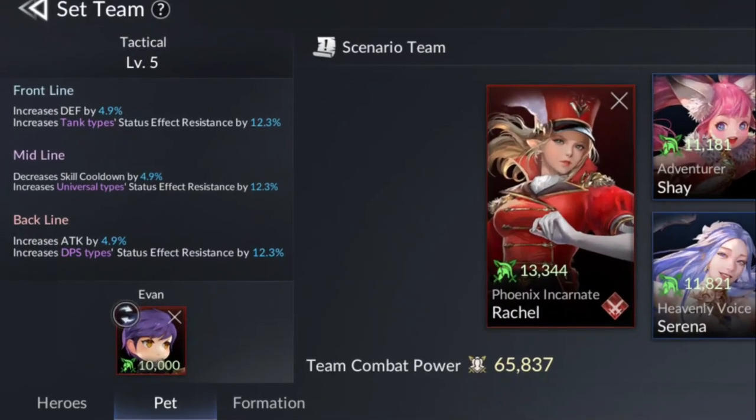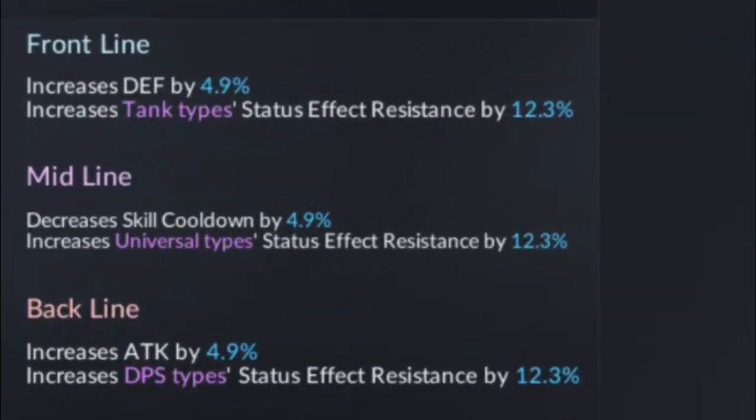The formation I chose is Tactical. This will increase status effect resistance of all heroes, increase the tank's defense, decrease skill cooldown of Serena and Shay so they can heal faster, and increase Rachel's attack on the backline.